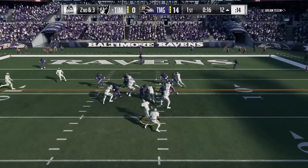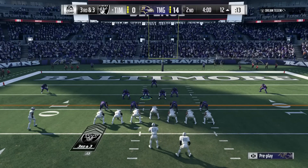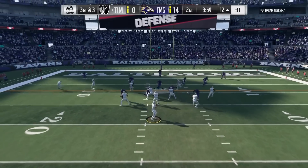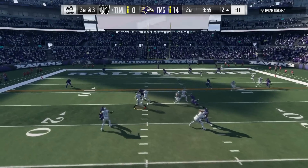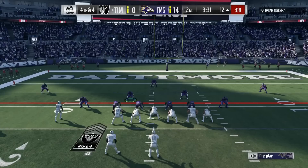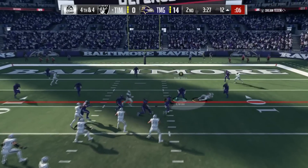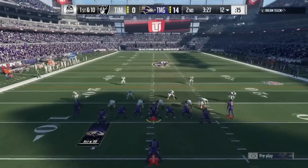On third and three, he tried to catch me offside — that ended up failing. He then tried to run with his quarterback Aaron Rodgers. Kwon Short, my D-tackle, goes ahead and tackles him, bringing up fourth down. He tries to throw it quickly, and Dontari Poe goes ahead and picks him off.